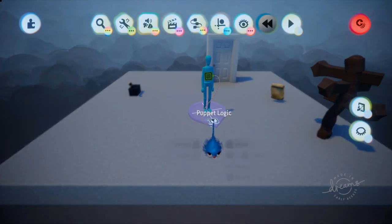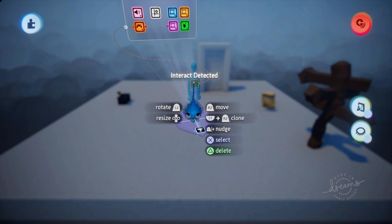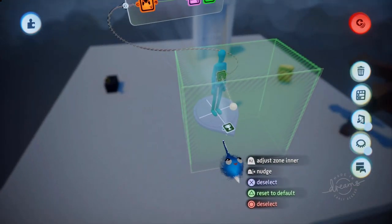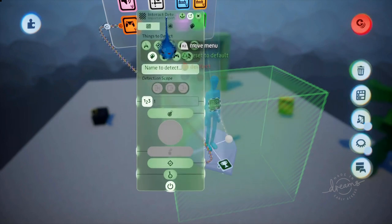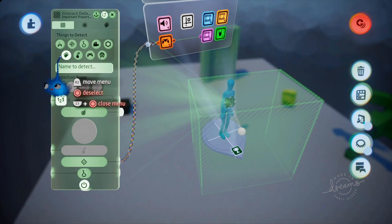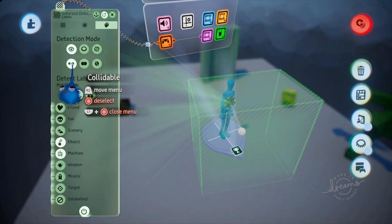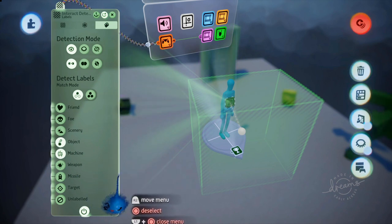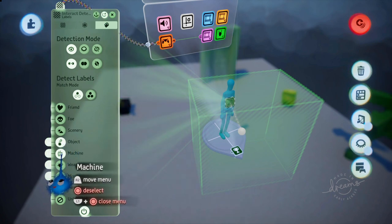Let's go into our puppet. The first thing I did is I stuck a trigger zone onto my puppet's chest — this large square trigger zone here. So any interactable object that falls within this area is going to be detected by my puppet. If I go into the interact brain's tweak menu, you can see that what it's going to detect is a label. What it's looking for is a visible, collidable object that has the label 'object' or the label 'machine'. I've decided I've got two different types of object: one you can pick up, and a machine which will have some sort of action attached to it.